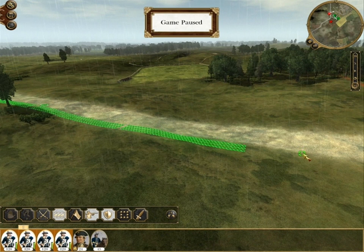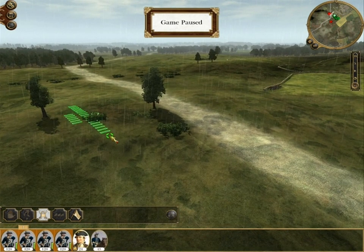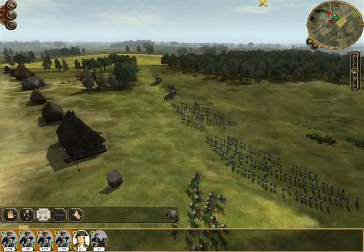So we'll move our infantry over in this direction and the cavalry can continue to move to the right in support. I'm really reluctant to get involved in some sort of messy scuffle inside the wood.